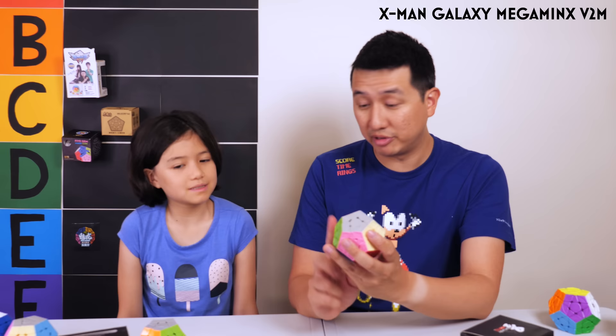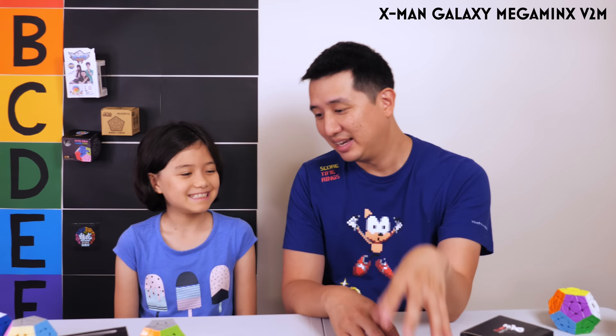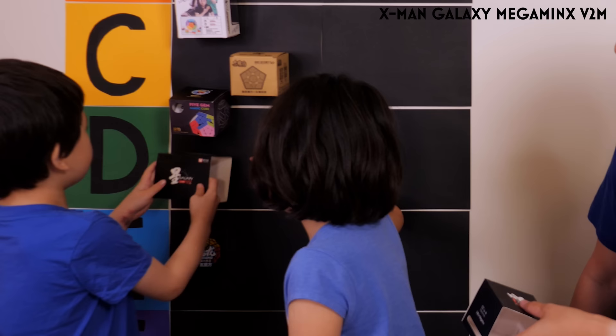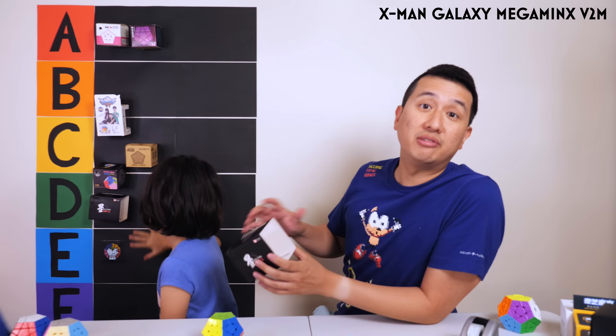For the Galaxy V2M with ridges, we both agreed on D. And for the one without ridges — I gave it a C and the other gave it a B, so it lands at a BC. With ridges unfortunately gets a D, and without ridges gets a BC.